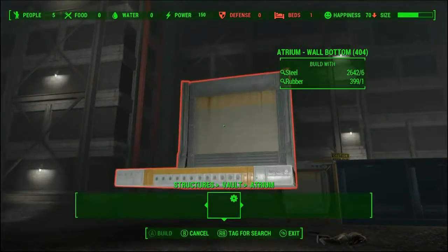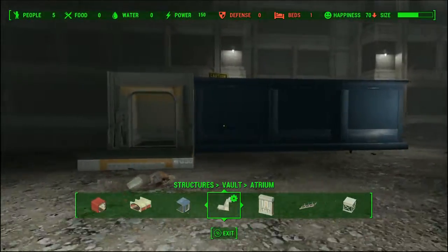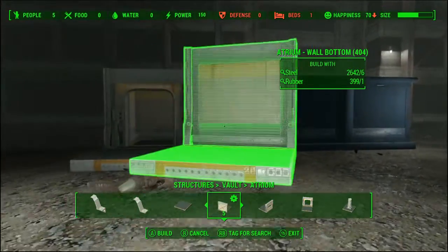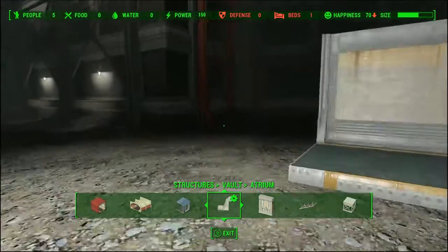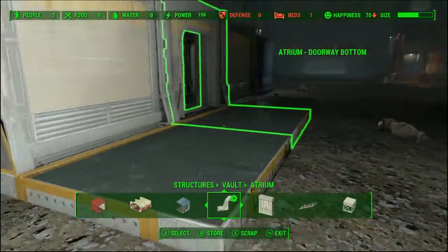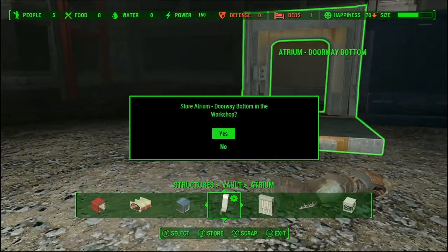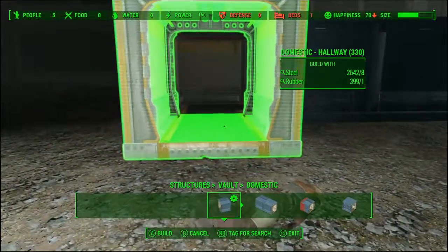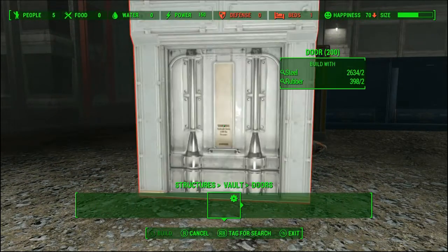Let's get back into our atrium kit and grab our door. It's always a good idea to try to start with doorways — just gives you a little more freedom. We're gonna need two of these. It looks like we're wrong already — we're gonna need a hallway, need to bring it out one more. That's the problem with building these twice, but I didn't want everyone to sit there while I was figuring out what I wanted to do.